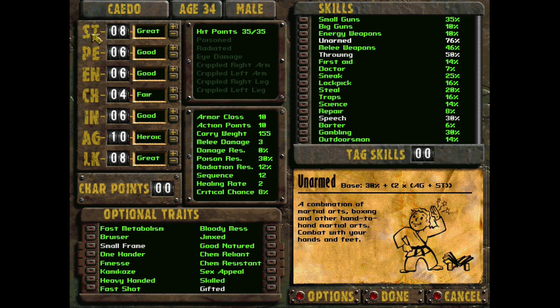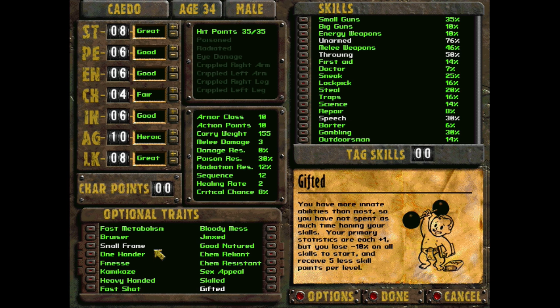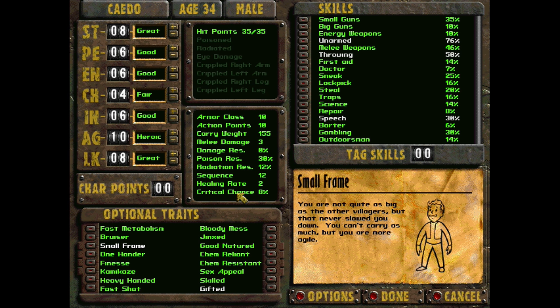Here are my attributes. They're a little higher than you'd expect because I went with Gifted, which gives one bonus to each stat, as well as Small Frame, which gives another bonus to agility. The combined penalties are a negative to all skills — only 10% negative, which is easy to counteract. Small Frame also gives a penalty to carry weight, which you don't really need to worry about in Fallout 2, because companions carry stuff for you just fine. And there are plenty of places to store things, like the car trunk. That's right — we get a car in Fallout 2, and that's going to be one of my main objectives.